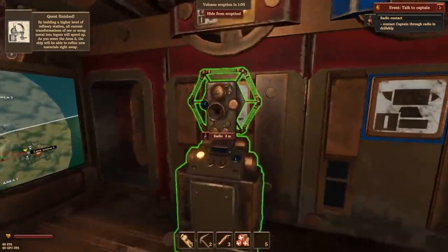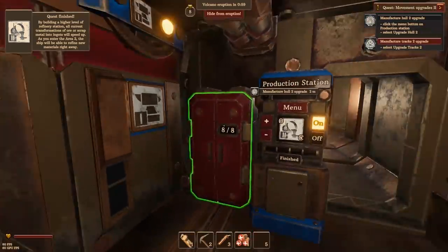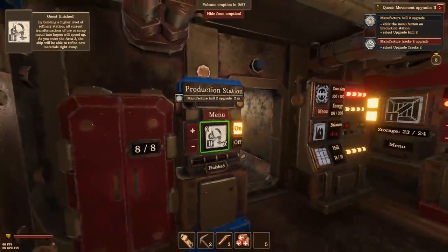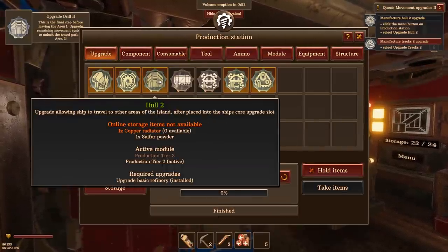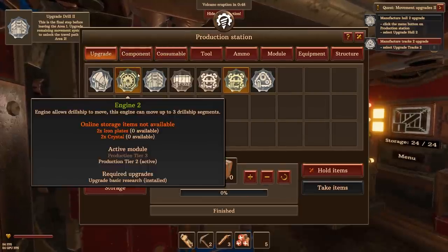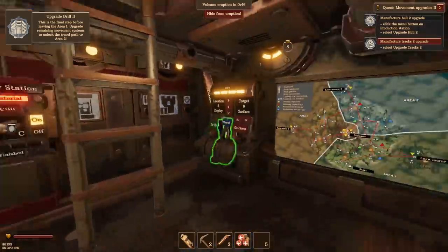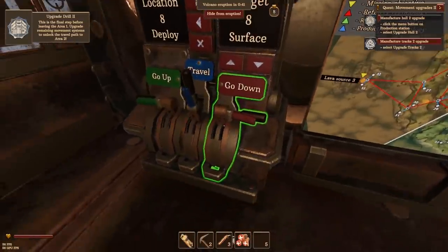God, we're getting really attacked and we've got to hide from the eruption soon. Upgrade the drill ship movement systems — hole two, tracks two. We've done hole two. Oh, tracks two rather, we need to do hole. Let's start building that. Hole two needs copper radiator. Boom, upgrade hole two. Now let's dive in a second. That's going to be doing its thing, let's go down — wait out the eruption.